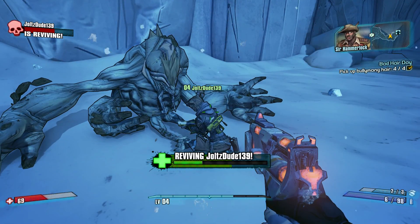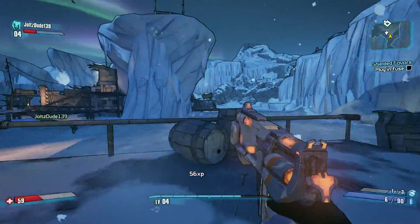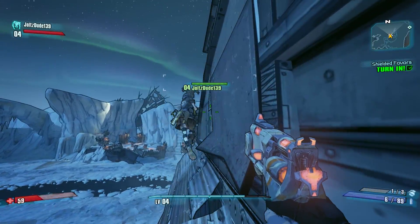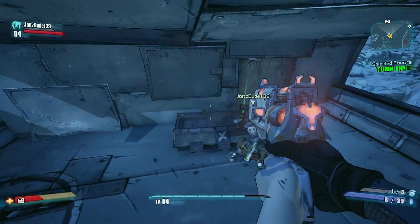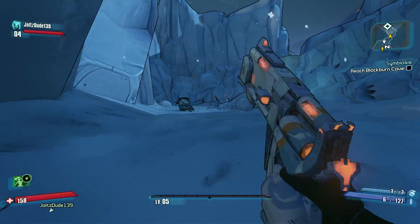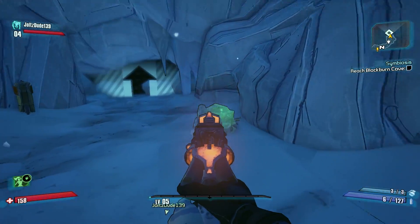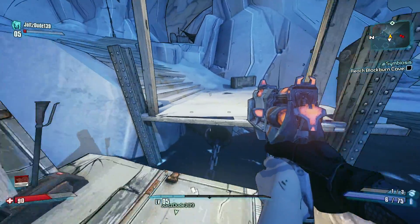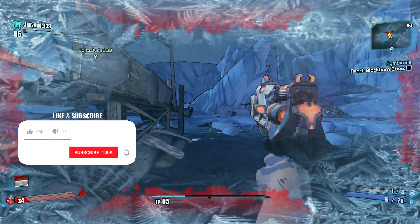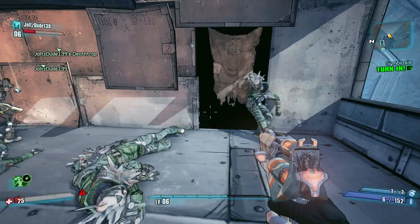There's a hidden chest and a vault symbol up here, guys, if you did not know. We can pick up loot from other manufacturers but we can't use it - we can sell it for money. We can take SDUs and unequip, that's okay. If you do not activate the switch and go across this chain, you get a badass challenge complete!